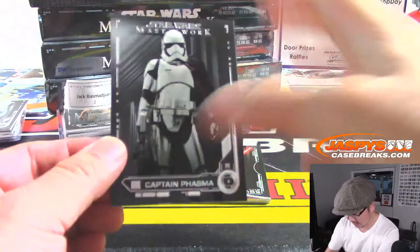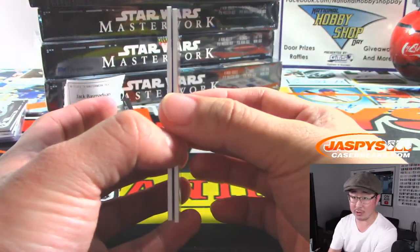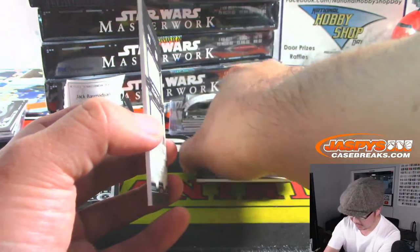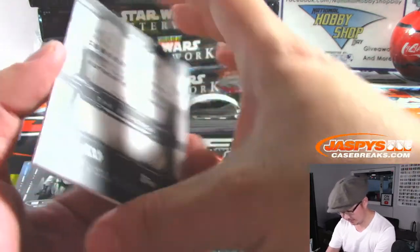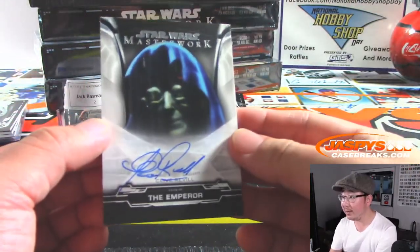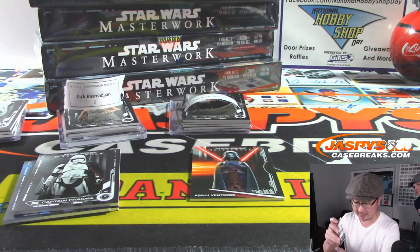There's Captain Phasma. Asajj Ventress — Clone Wars, great animated series. She's Lieutenant K, 2 out of 99. And the autograph is the Emperor — that's Clive Revill as the Emperor. I think it's the old school version right here. There you go, Todd — autograph going your way.